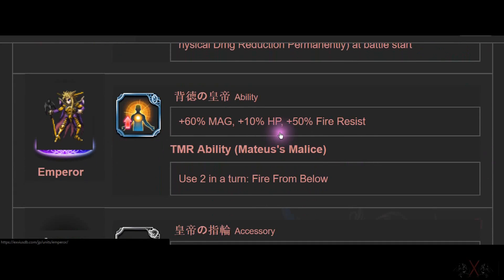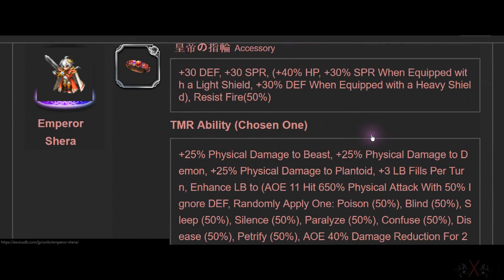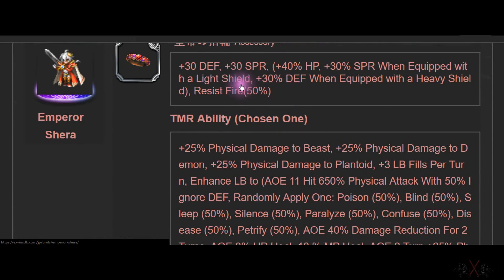Next is Emperor. Emperor's Super TMR has non-lockdown Magic Passive, 60 MP, 10 HP, 50 Spirit, and Fire Resistance. Not bad. Sheerah is an accessory — 30 Defense, Spirit, and 40 HP. This is actually for Bash.